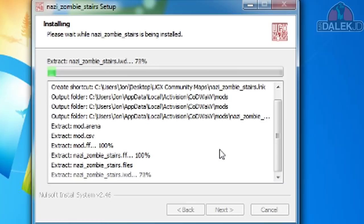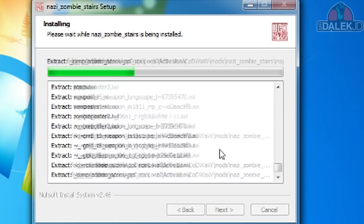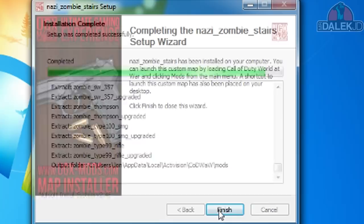It's literally just like installing a program — you click next, next, there's a loading bar, and once that's done you've got the map installed. Then when you run Call of Duty World at War, you go to Mods and the map will pop up. Click it and it will run.